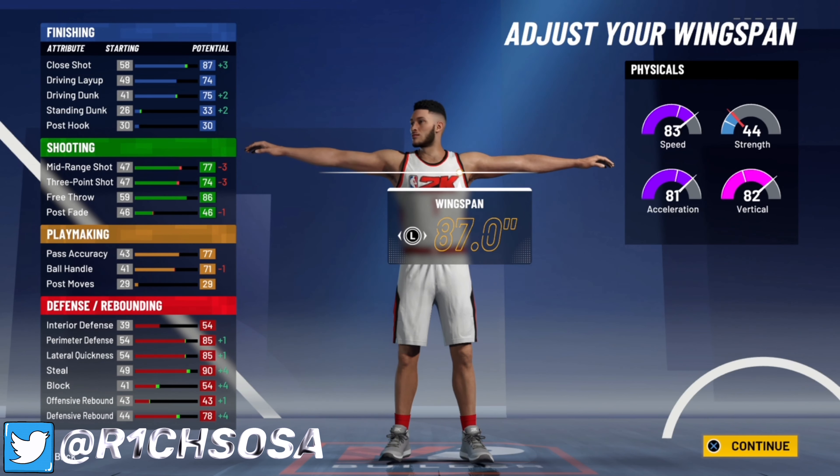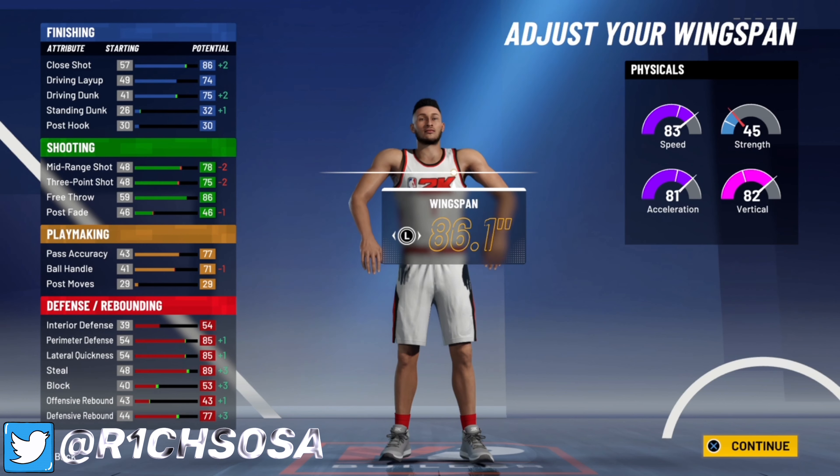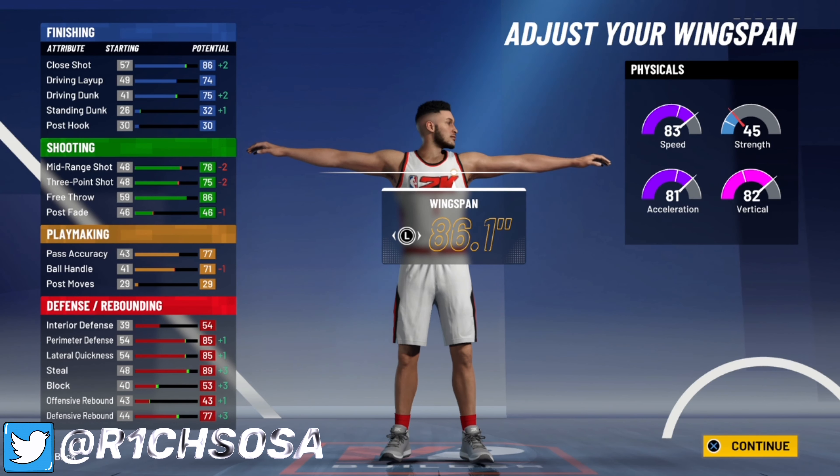You can max out your wingspan if you want and aim for the lockdown takeover — you'd get lockdown, playmaking, and slashing. But if you lower it once, that unlocks the sharpshooting takeover at 86.1 wingspan. With the takeovers we're going to have, we'll have playmaking takeover — which lets us speed boost — adding 10 to our ball handle for an 86 effective, plus the sharpshooting takeover. This is probably the most OP takeover setup in all of NBA 2K21, giving us a perimeter lockdown build that can literally do everything in this game.